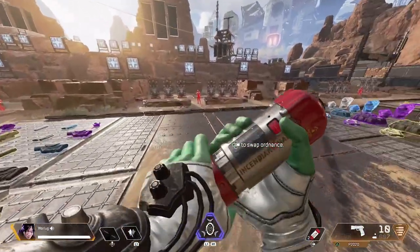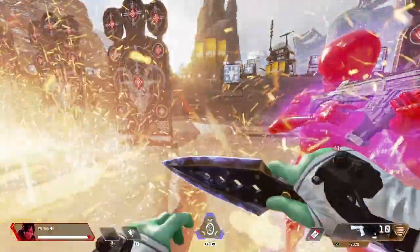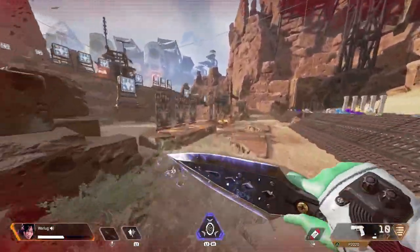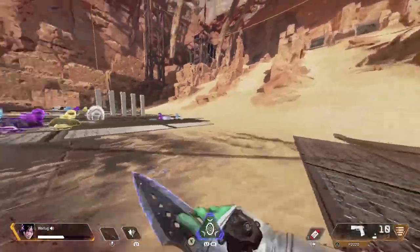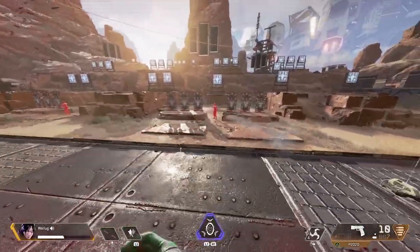Thermites destroy stuff. You can create perimeters and barriers for people not to push through because that damage stacks. Even after you run through it, it still hits you. I'm still on fire — I took half my damage and all I did was run into it once. So it still stacks, and even after you get hit and try to run away, it's still going to deal a lot of damage to you. That's what's so great about the Thermite.